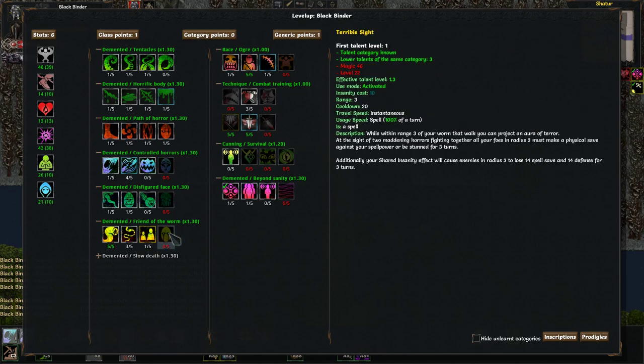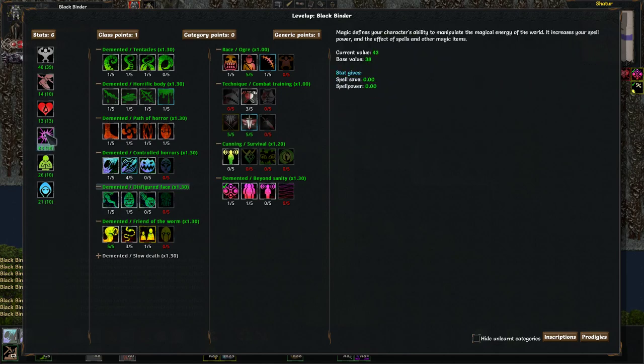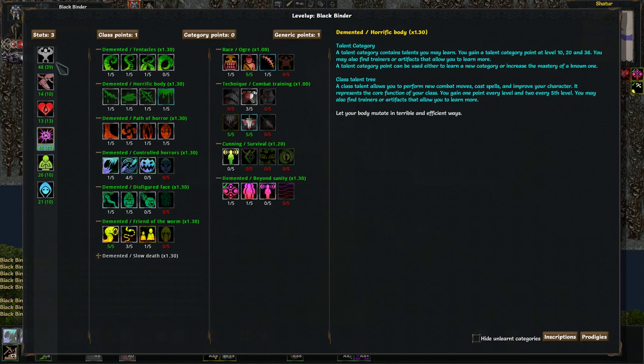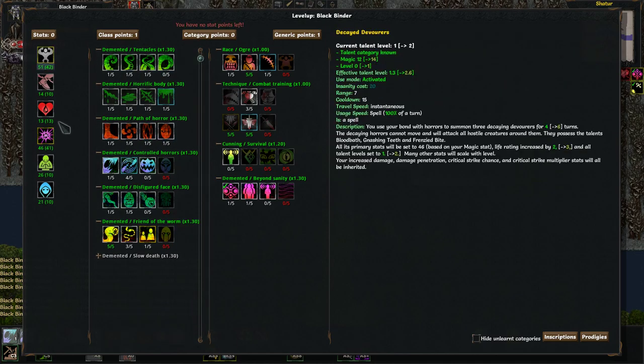I really don't need him to have an extra infusion right now — it would be nice, but we don't need it. We need 46 magic by level 22, so we're good for now.